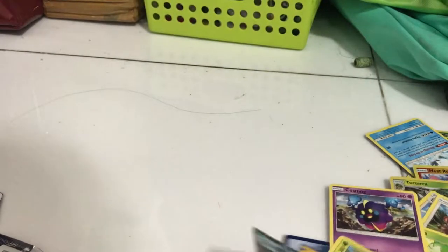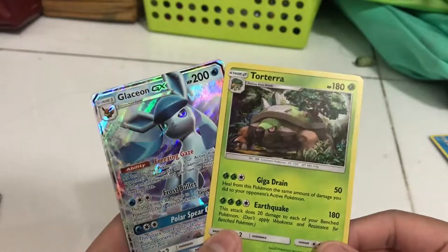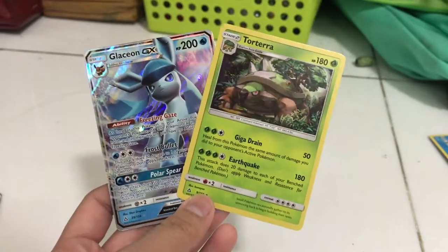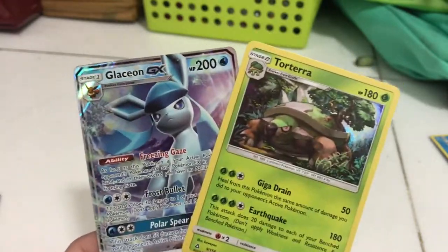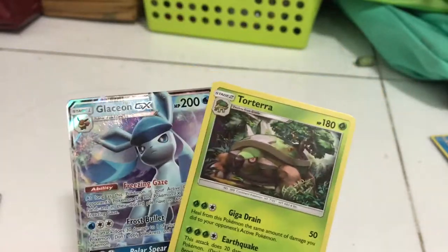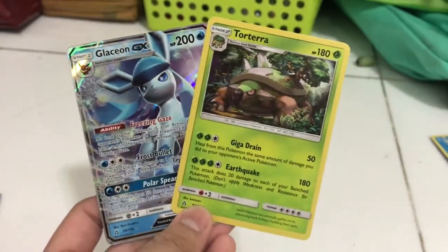So, the good cards we got in this set: a Hollow Torterra and a Glaceon GX. Thank you for watching this video. If you'd like to see more, please give this video a thumbs up and subscribe to this channel so you'll know when there's a new video up. Click the notification bell so you'll be notified when there's another video. Thank you for watching, and I'll see you next time. Bye!